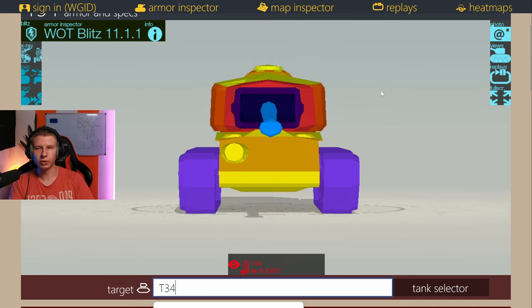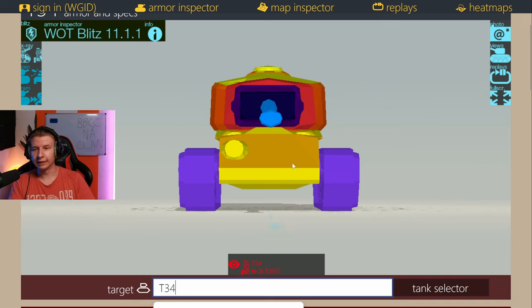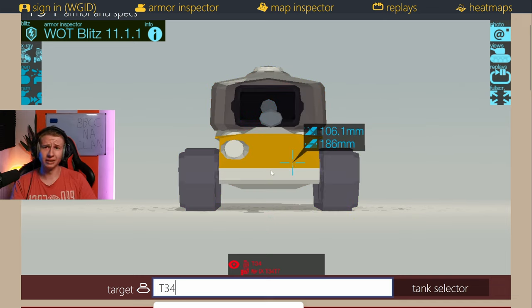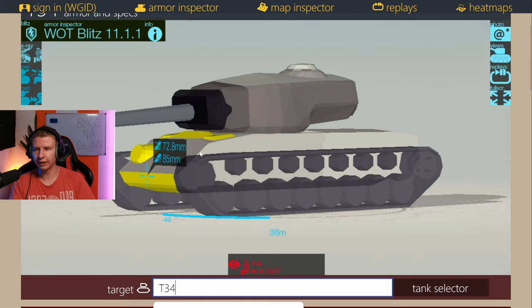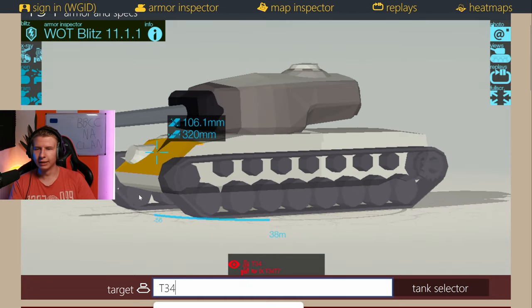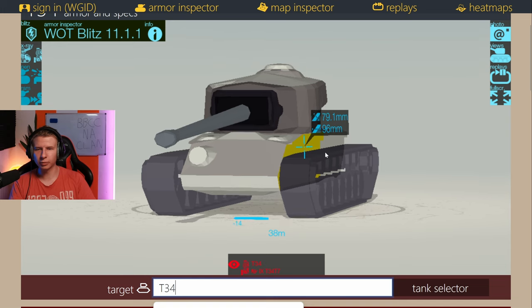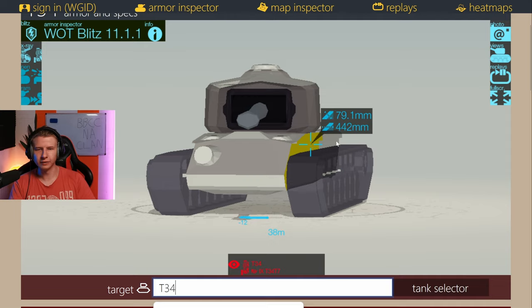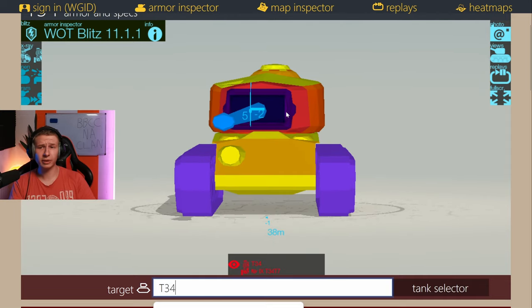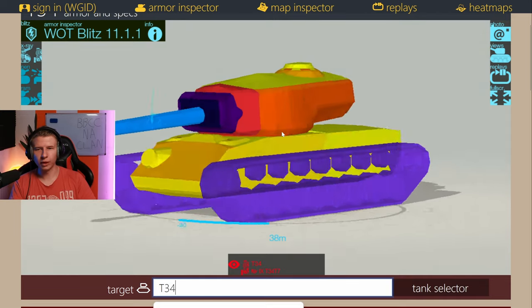The hull is a completely different story — it is very weak, so you can pen it at almost any point and angle. The side armor is about 80 millimeters, which allows a little side-scraping, but that's not recommended in this vehicle. So to summarize: extremely strong turret armor, but the turret is quite massive so the sides are exposed. The hull has to be hidden at all costs.